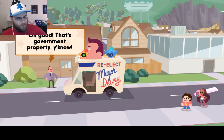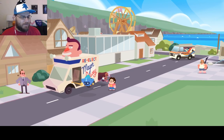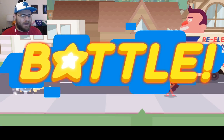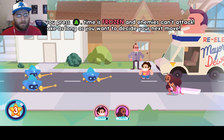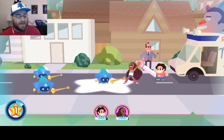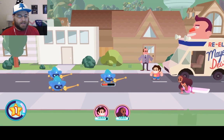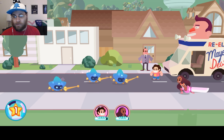That's government property, you know. And we just roll into it and bash it with Steven. Much like the Paper Mario games, you can give a first hit in on enemies that way. You press A, time is frozen, and enemies can't attack — so take as long as you want to decide on your moves. If you get a purple, you get a perfect attack. Perfect attacks speed up the star meter, so that's what you always want to attempt. You can also get a perfect block, which I think they're about to explain.